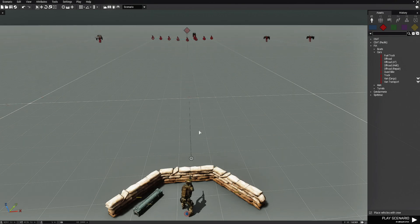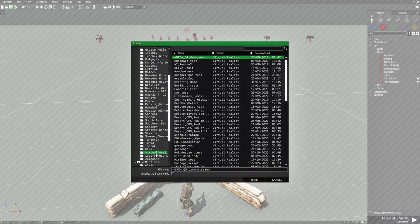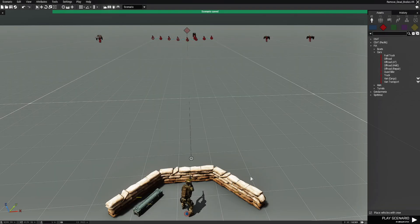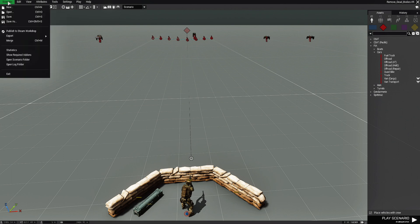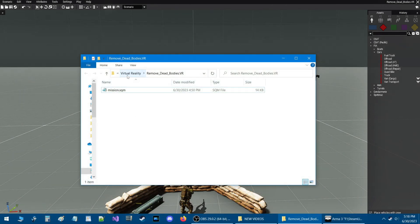Now that we have our little mission built, we're going to save this. This is on the VR map, so we're going to go down to virtual reality and name this 'remove dead bodies.' Save that. Now we're going to go to the top, go to the scenario tab and then down to scenario folder. We're now in the scenario folder on virtual reality — 'remove dead bodies.vr.' This is our mission SQM.